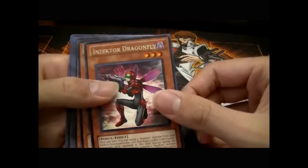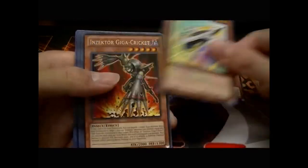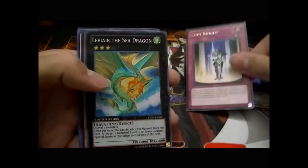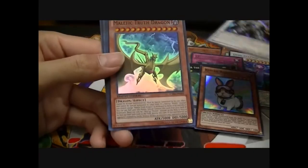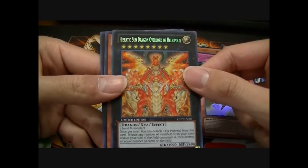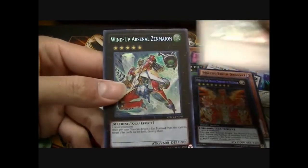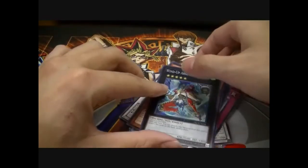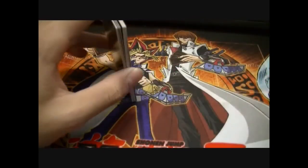So we got: Insect Orga Dragonfly, Rocket Arrow Express, Gaga Cricket, Dark Flat Top, Copy Knight, Leviair the Sea Dragon, Xaver, Susa, Malefic Truth Dragon, Hieratic Sun Dragon Overlord of Heliopolis, Wind-Up Hunter, and Wind-Up Arsenal Zenmaioh. Overall — awesome pulls! Thanks for watching, I'll see you guys later.